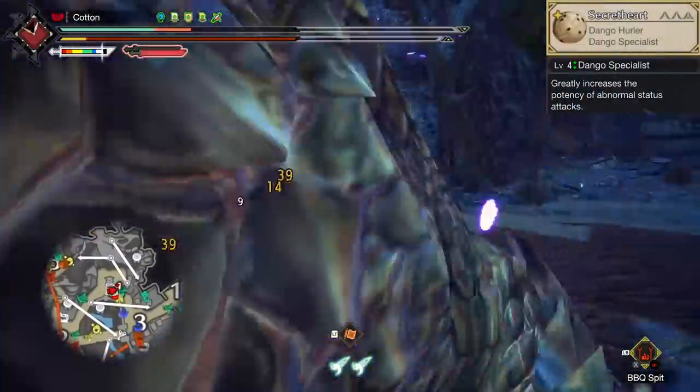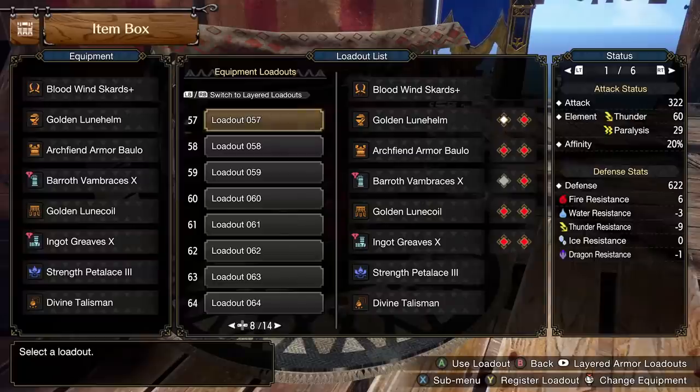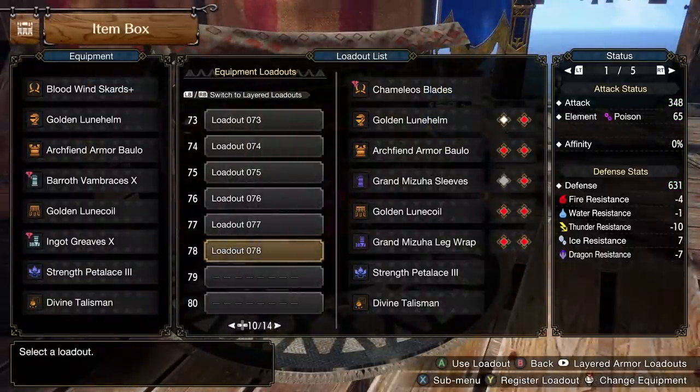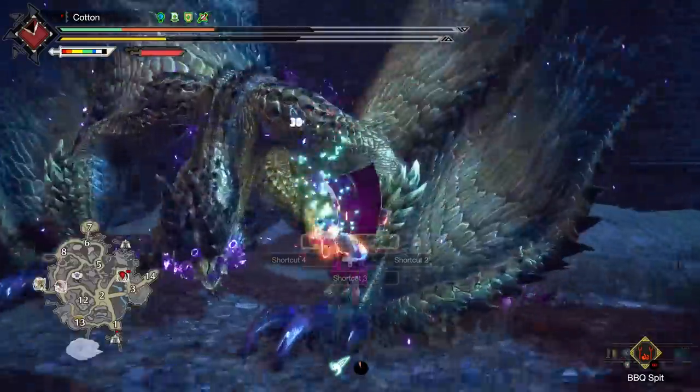The last thing to increase it is the Dango Specialist food option. This says that it increases your abnormal status attack effects, and specifically, it increases your status number by five — just five, no matter what your status number is, no matter what status you are using. It will go up by five if you eat for this Dango, and you can see it on the status screen. With that in mind, it is far better in a build with lower status for that specific reason.